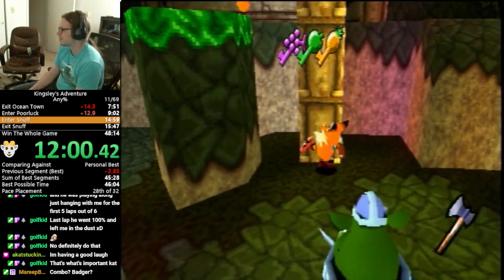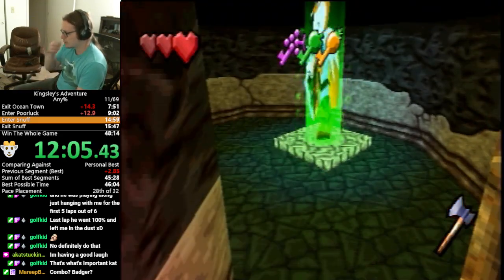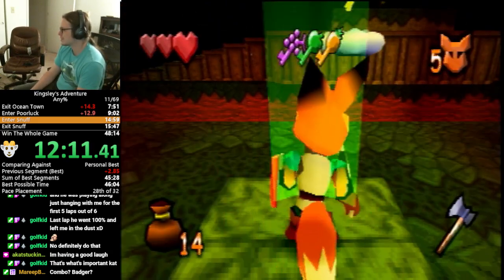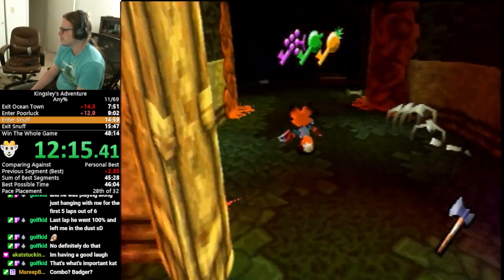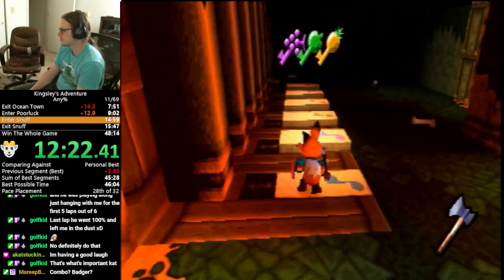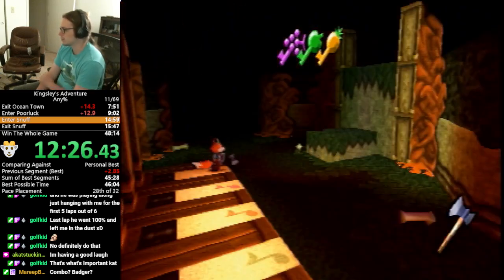I love this run, in large part because of this reason. That out-of-bounds I just did — that clip up the wall — not really a true out-of-bounds, we never left the bounds of the game, but that clip up the wall where enemies are hitting us is the easiest one to perform. It's something you end up seeing a lot of through the run. There's also a very difficult organ puzzle where the notes are written on a wall like ten feet away.